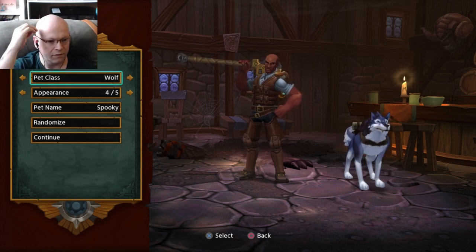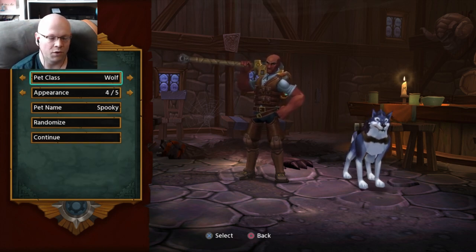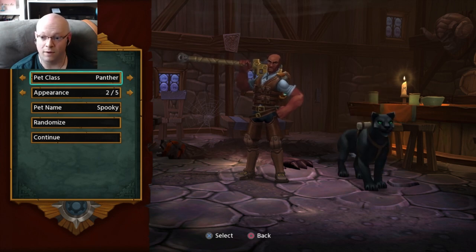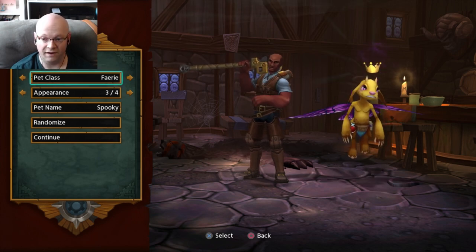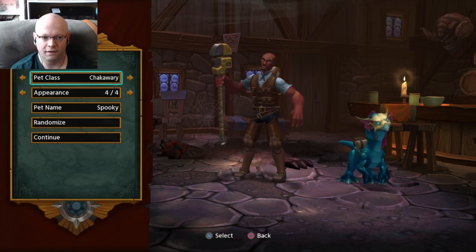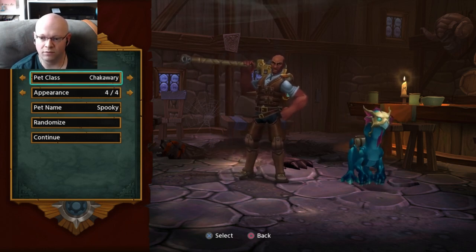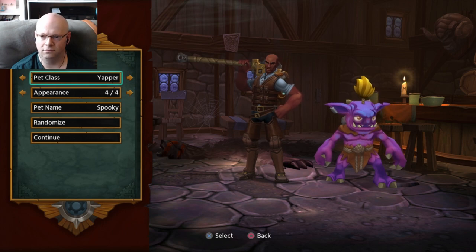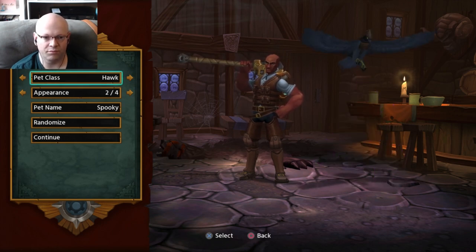We're going to click on continue. There we go - that is my name. Moro's pet class. We can have a wolf, an alpaca, a panther, a fairy - that's for pre-ordering. A bulldog, a cat, a chakawari - whatever that is. A stag, a ferret, a yapper - my goodness, yapper. I think that's the pre-order bonus.